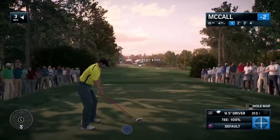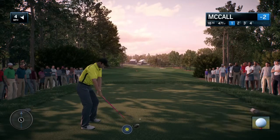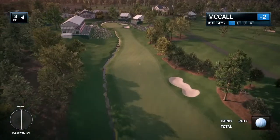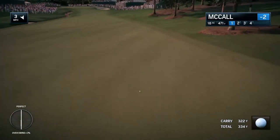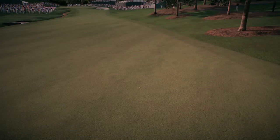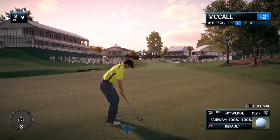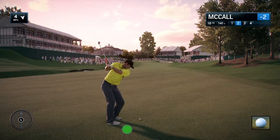Here we are at the 18th hole at Quail Hollow. Simply put, a player needs to hit maybe his best tee shot of the day. I would agree — if you were to measure this hole from trees on the left to trees on the right, it's actually a wide expanse of land. But that creek that meanders its way through the middle of this hole completely changes the nature of the shot. If you don't hit a good tee shot you will rack up something here.